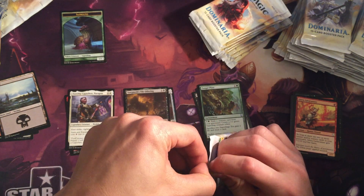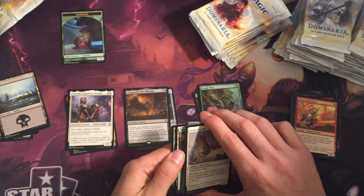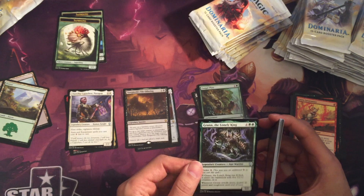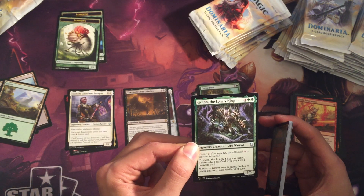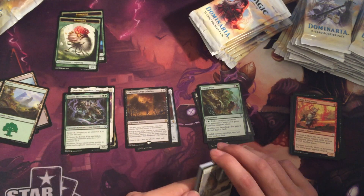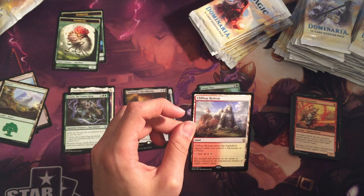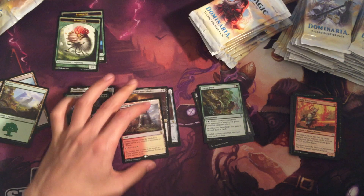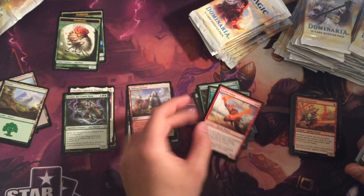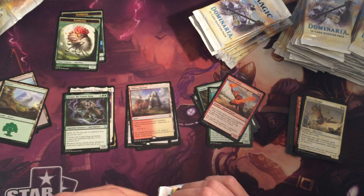Pack number three — still chasing that Karn or Mox Amber. Pretty good value in this set. Saproling tokens — have a bajillion of those. Grunt the Lonely King: kick it for three; if kicked, there are five plus one plus one counters on it, and whenever it attacks alone it doubles its power and toughness until end of turn — it's a 5/5, that is ridiculously strong. And Clifftop Retreat — a dual land that comes in tapped unless you control a mountain or a plains, and it adds red or white. I love how the legendary creatures are so powerful here. Thorn Elemental and Fire Fist Adept too — so much firepower in this set.